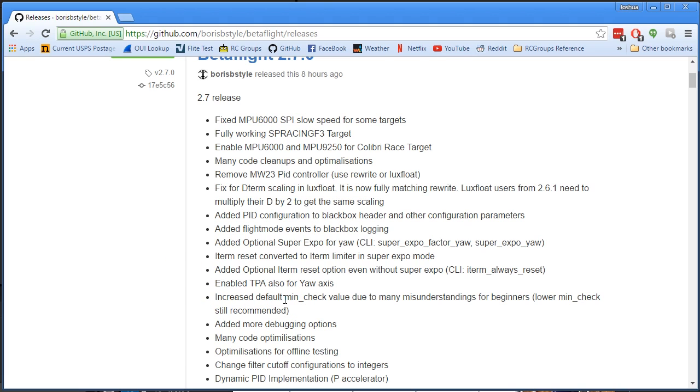Min check: Boris previously reduced the default value of min check, which defaults to around 1100. That's way higher than most people need, since most transmitters can go below 1100, giving you unnecessary deadband at the bottom of your throttle. However, some transmitters can't go below 1100, and Boris was getting many messages daily from people asking why their copter wouldn't arm, so he put it back up. You should go ahead and lower min check to a low value if your transmitter can go below 1100. A good guideline: if your throttle goes down to 1000, set min check to around 1005.